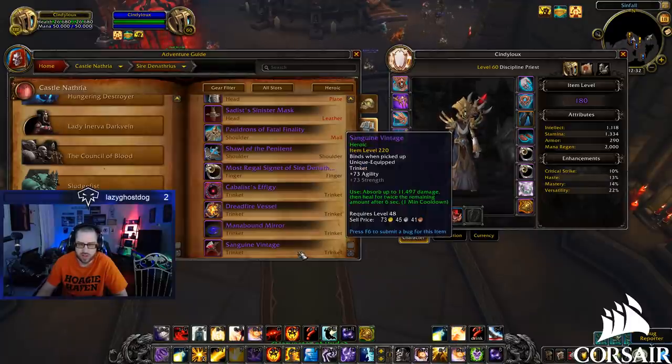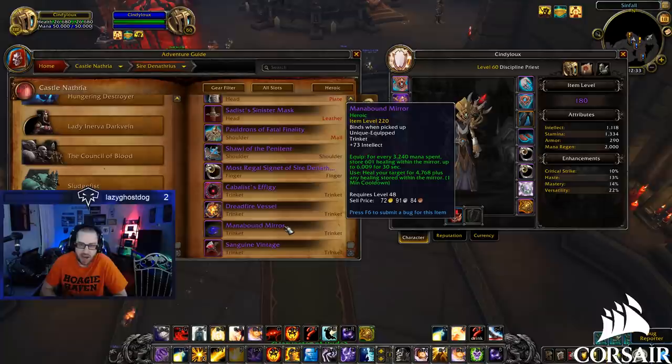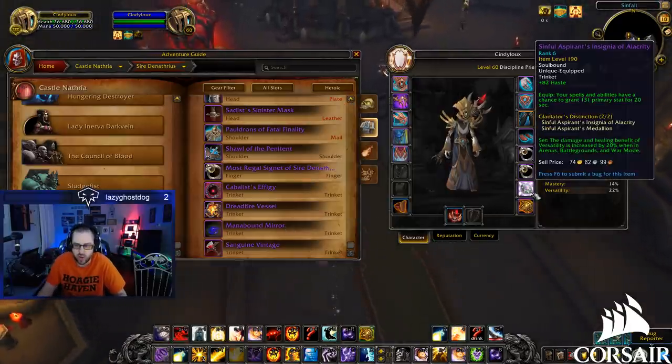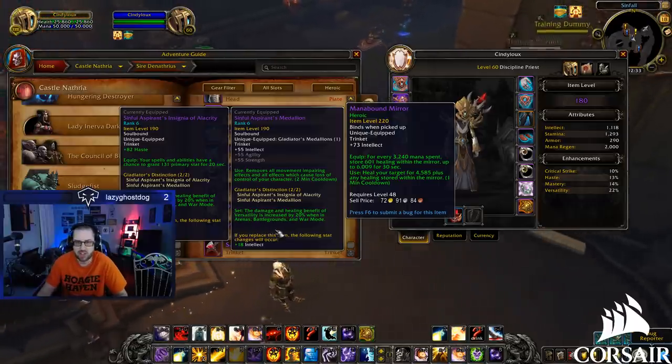Here are the last boss trinkets — you guys are going to like these. One absorbs up to 11,500 damage, then heals for twice the remaining amount after six seconds. You can use this to absorb damage, or if you're dipping low and not actively taking damage, pop it and heal for the full 11,500 shield doubled — on a one-minute cooldown. Psychic Shell is back. Another one: for every 3,200 mana spent, store 600 healing in a mirror up to 6,000 for 30 seconds; on use, heals your target for 4,500 plus any stored healing — up to 11,000 total. Very powerful — I'd take the Mana-Bound Mirror.